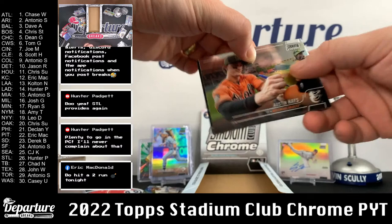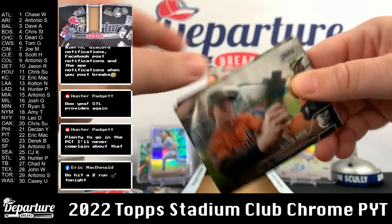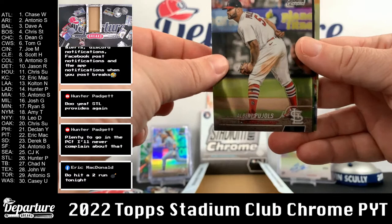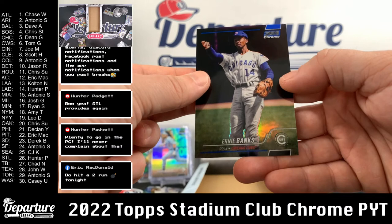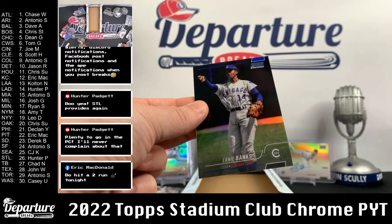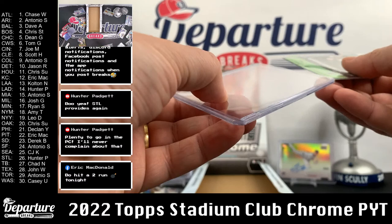Second to last pack here — we got the auto sitting over there. Austin Hayes. And Ryan Mountcastle. Albert Pujols. Travis Darno. Tyler Glasnow. And a blue Ernie Banks — nice! That is going to the Cubs and that is going to me, because nobody wanted to buy it. I'll take Ernie Banks out of 199.